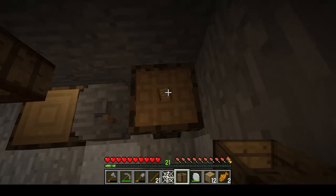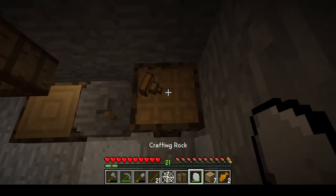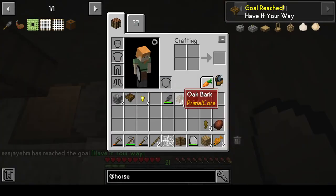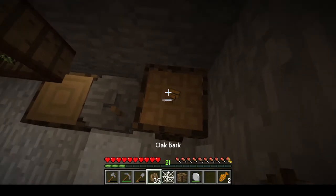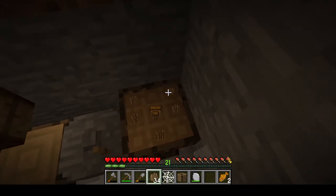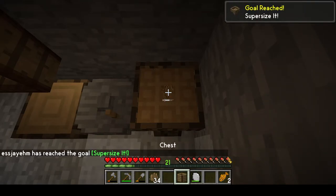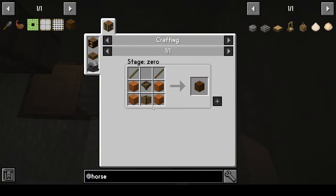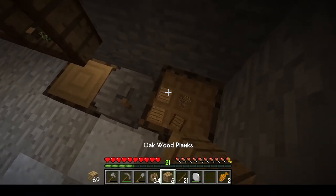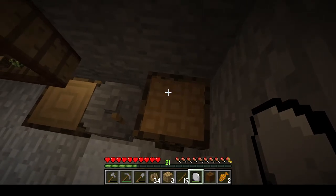Here we are. We need to make the first hopper, which is just the chest with five pieces of wood, and that'll give us an advancement. The next one needs the hopper, five bark, and the cobweb. And now for the strainer itself - the strainer goes into the chest with four pieces of wood and a couple of sticks. That gives us our strainer.